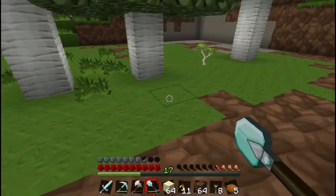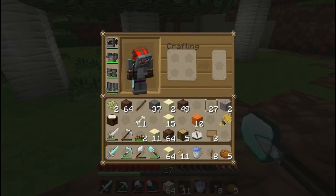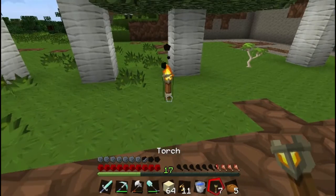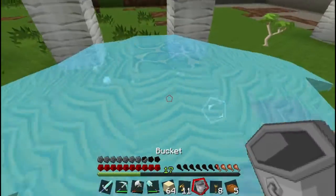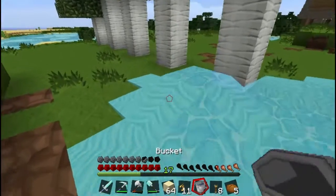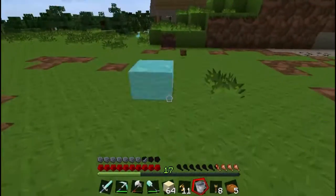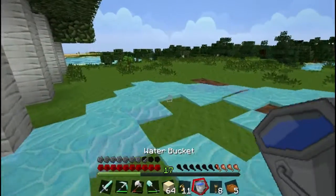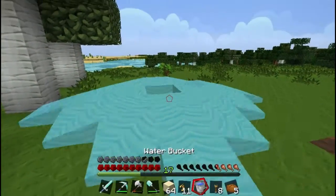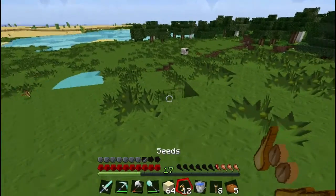Get a bucket of water if I can find one. Yeah, I got one on me. That's a torch. Let's get rid of all this grass — it's really annoying my building. I've got to plant these seeds.